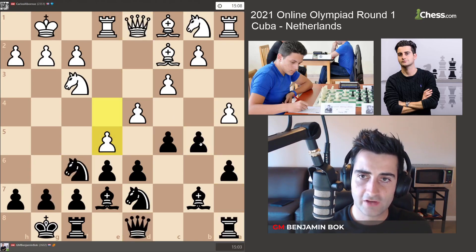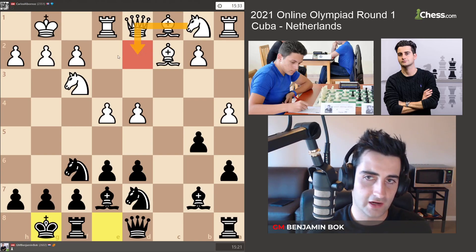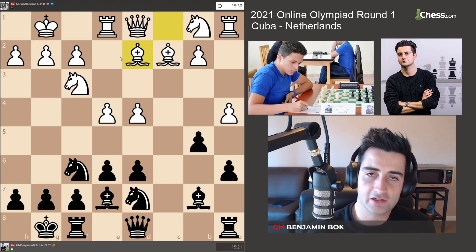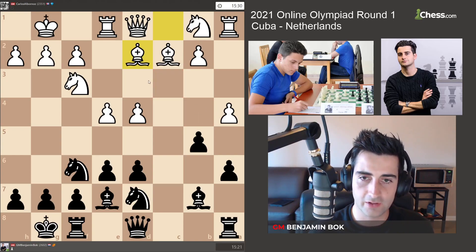After the move a4, I took on d4 first, he recaptured, and I castled. I actually had a similar game at Tata Steel Chess 2016 with the black pieces, where my opponent played something like Nbd2 and I had a fine position and went on to win. Here my opponent played Bd2, which I believe is fairly new. The idea is to develop the knight to c3, and if black ever goes b4, that pawn can be a bit weak.